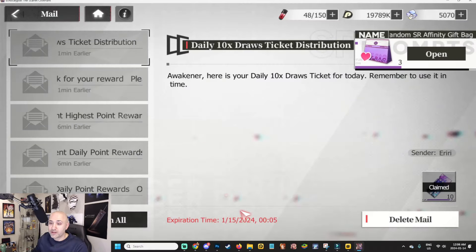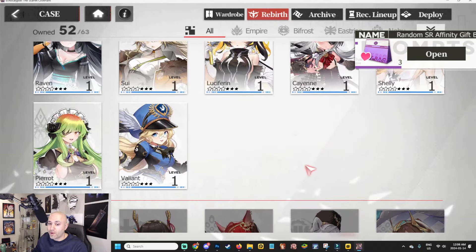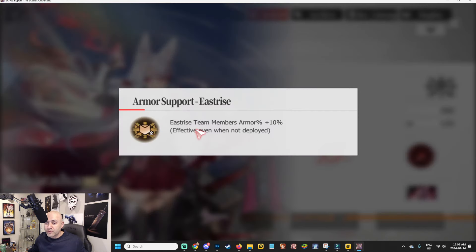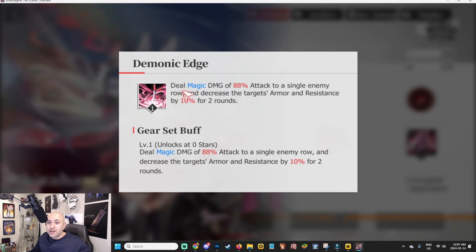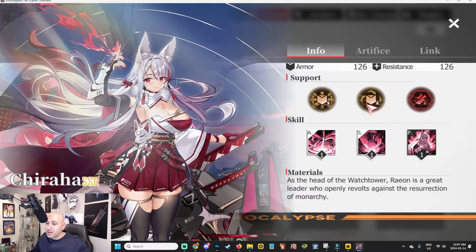Let's jump into the character section and do a breakdown of what makes her unique, and see if they've changed anything compared to CN. She's a healing back-to-life unit — same description as before. Her passive supports the East Rise team: armor +10, healer team +10, and all members attack +10. The active skill deals magic damage of 88 attack to a single enemy row and increases the target's armor resistance by 10, going up to 20. That is exactly the same as the CN version.